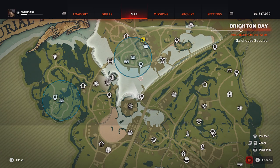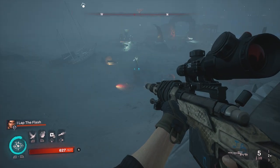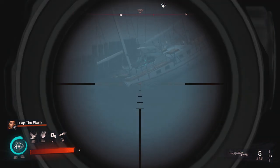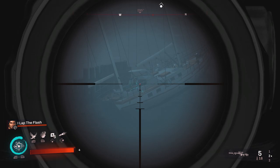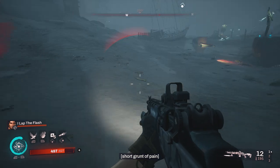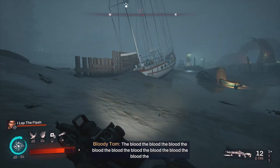For our next six collectibles, we will be in the Brighton Bay area, with the very first one being just to the left of the Harbor Festival fast travel point. When you fast travel, simply look over here towards the west, and you will see a small sailboat — you can kind of see the glow of the grave lock from here. All you have to do is jump down and run over and pick up the grave lock.